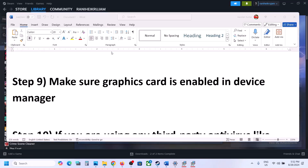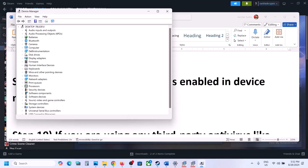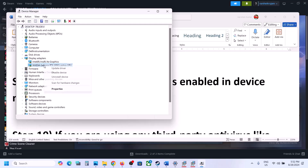The next step is to make sure the graphics card is enabled in Device Manager. Right-click on the Start menu and go to Device Manager. Expand Display Adapters. Make sure both are enabled. If one is disabled, right-click and you will see 'Enable Device' — click it to enable. Make sure your graphics card is enabled, then launch the game.